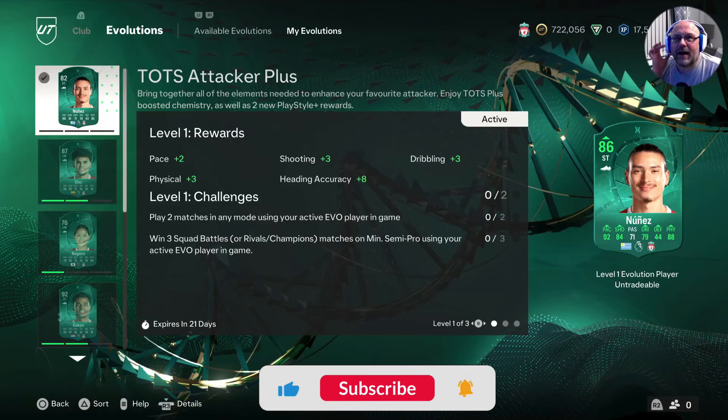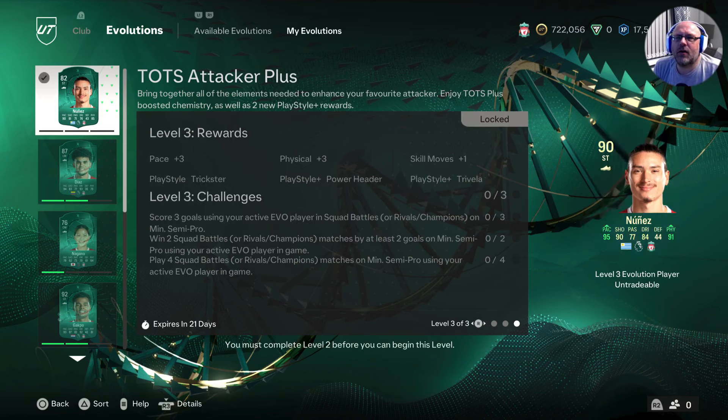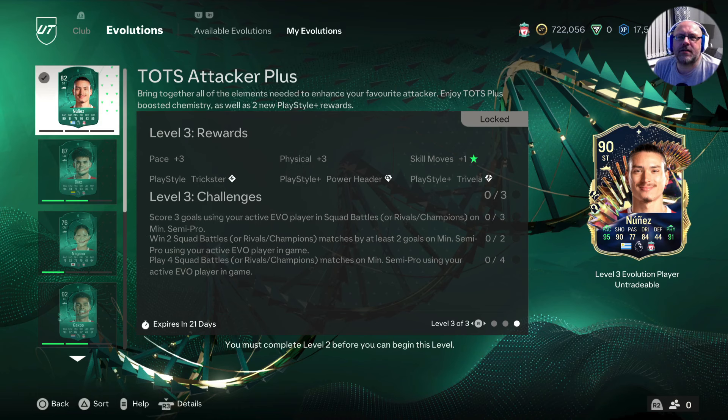How's it going? It's your boy JB. We are back with another episode of the Old Man Road to Glory. Tonight we're making a start, taking us 82 Darwin Nunez all the way up to a 90-rated striker, I should say.